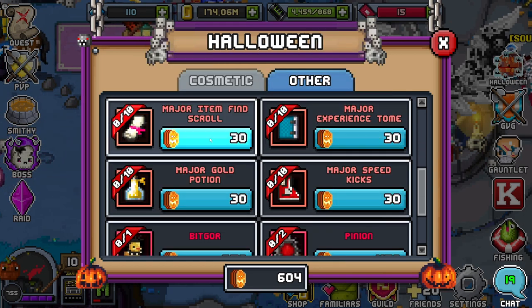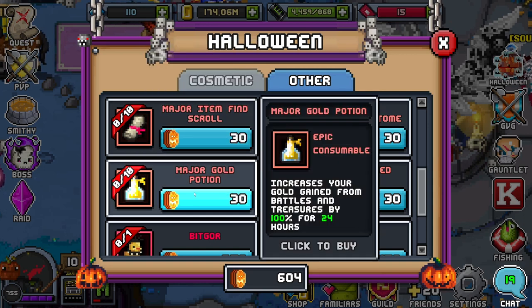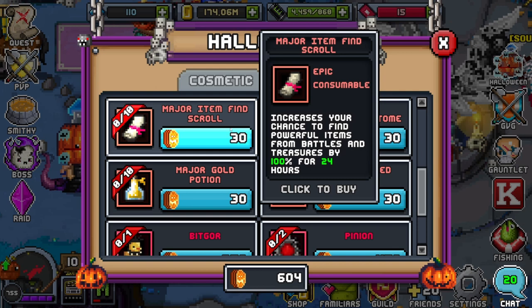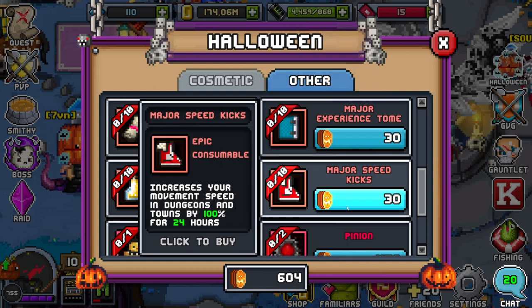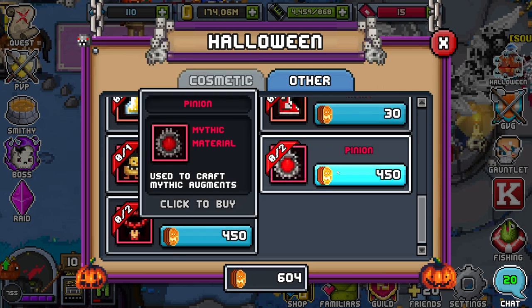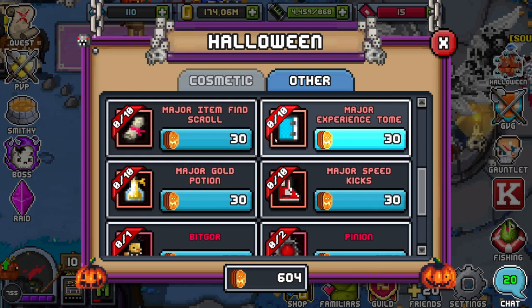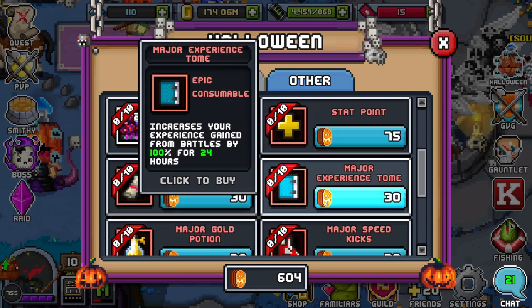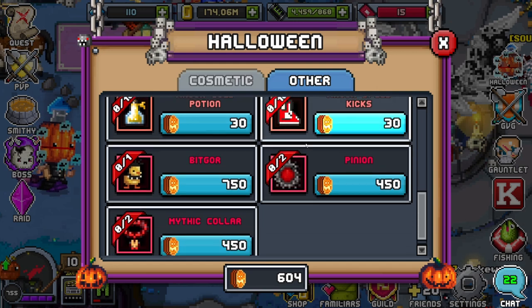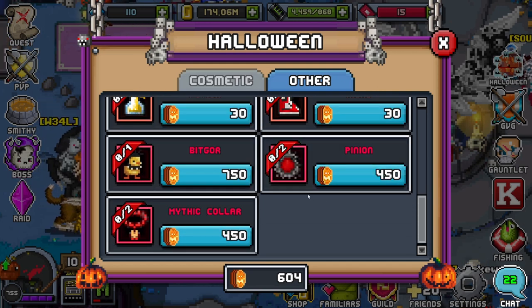For Major Speed Kicks, avoid them. The other three boosts are fine — the gold one is less of a priority though. I'd prioritize the Experience scroll first, then the Item Find scroll, then the Gold potion, and then Major Speed Kicks I'd just say don't even buy them — unless you have so much excess that you've already bought everything else, in which case go for it. I'd actually get stat points before speed kicks.